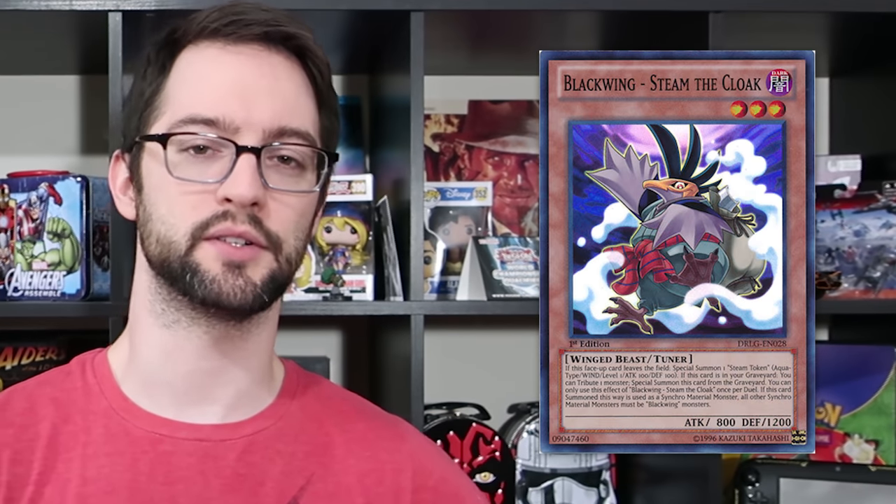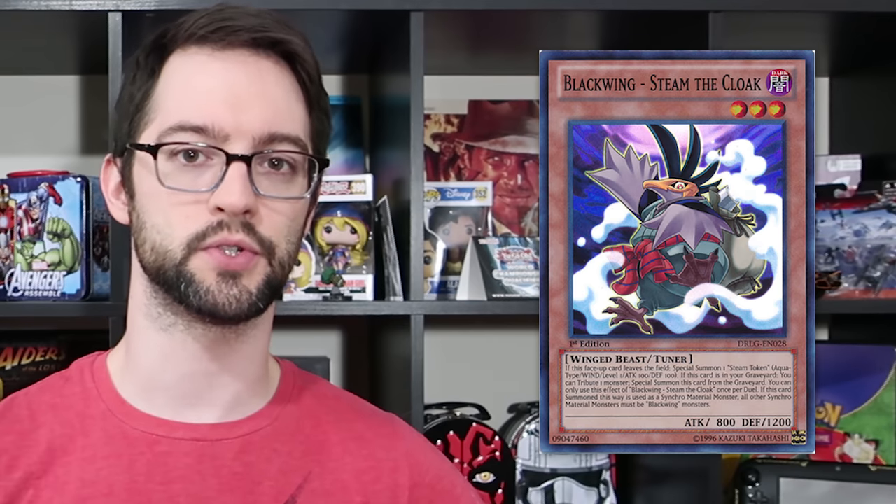Then we go on to the era of Synchros, where all we care about is adding up levels to make those white cards. Now we can actually start using tokens for something other than just a body on board — there's a greater objective. Things like Mecha Phantom Beasts and Blackwings are notorious for using tokens in their Synchro strategies, to the point where a couple of those cards have seen time on the Forbidden and Limited list. And for a long time that's how tokens were stuck. We got Xyz as the next summoning mechanic, but you cannot use tokens for Xyz summoning because they are not real cards and can't be stacked as overlay units. Next up we had Pendulums, which doesn't make sense either — you can't Pendulum summon a token from your hand since it's not an actual card.